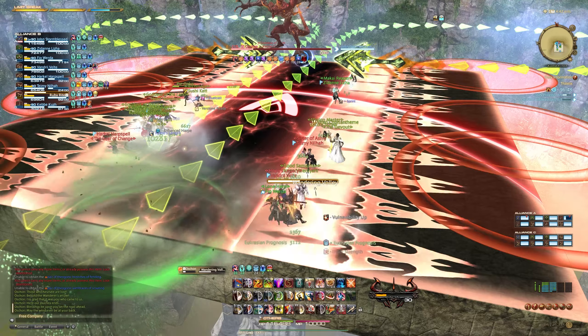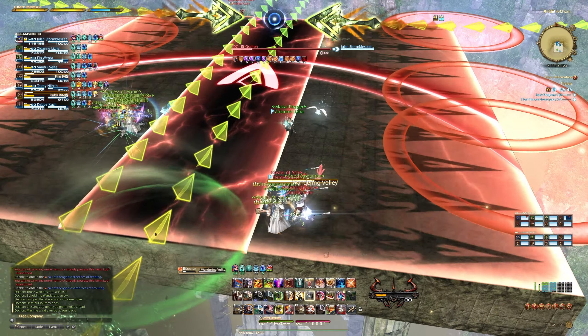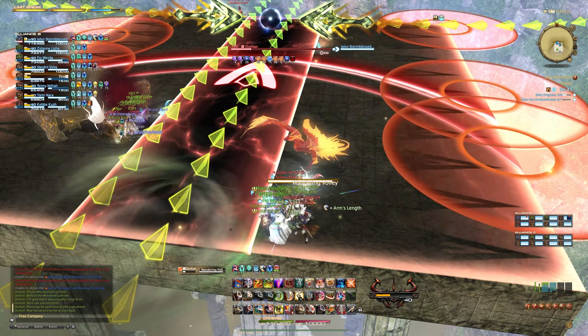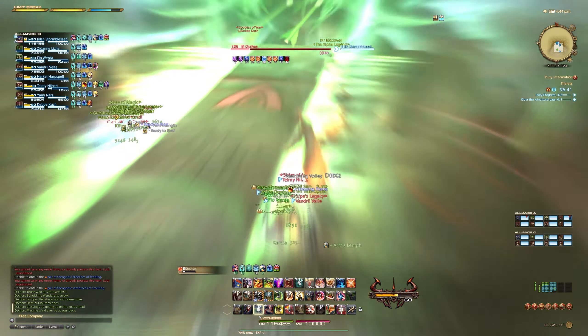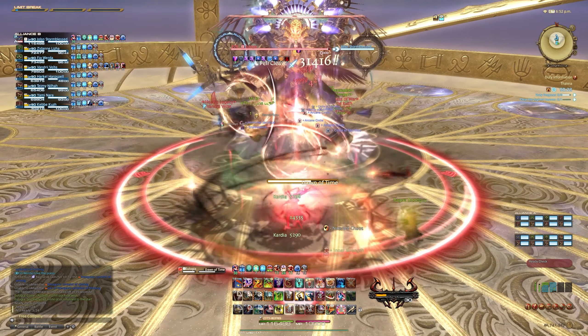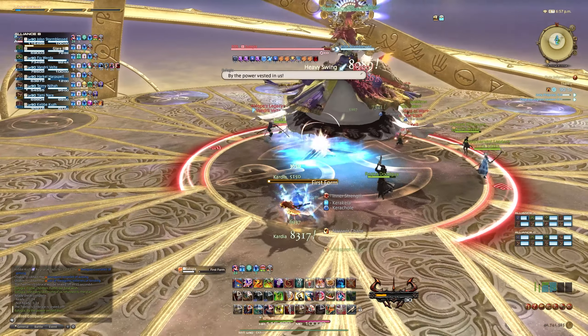Next is Arrow Trail, which is going to create a damaging field of arrows that will travel down whatever area he just marked. In addition to that, small circular AoEs are going to spawn around the arena randomly as well, which you'll have to dodge while all of this is going on. You'll simply have to move from one Arrow Trail marker to the other as soon as they've passed you, and you're going to be safe. This is going to be followed up with another one of these Anchor AoEs.